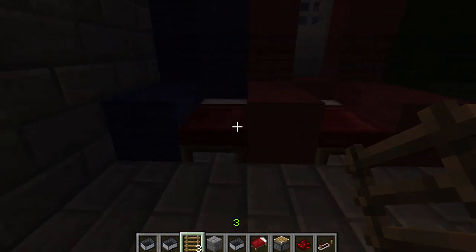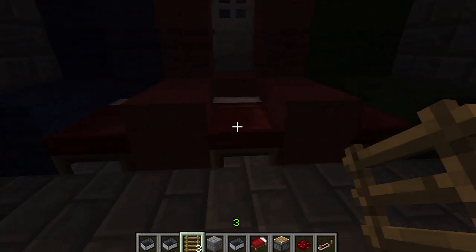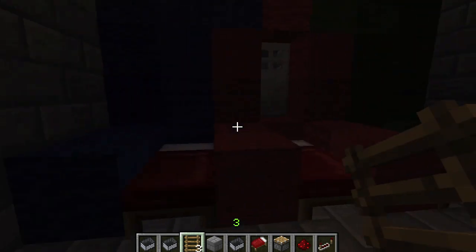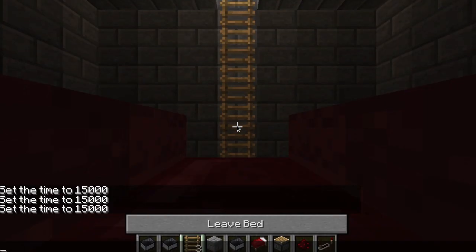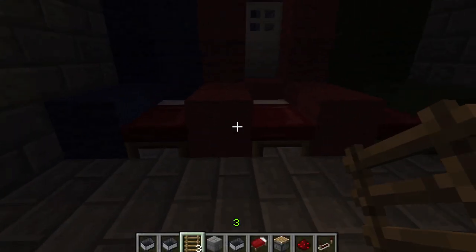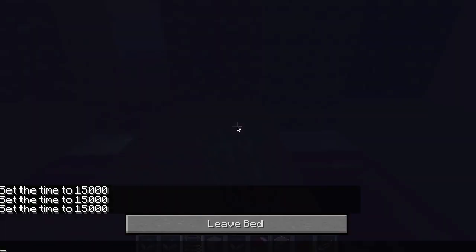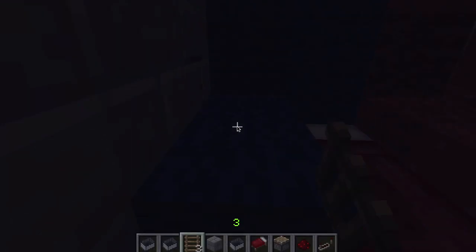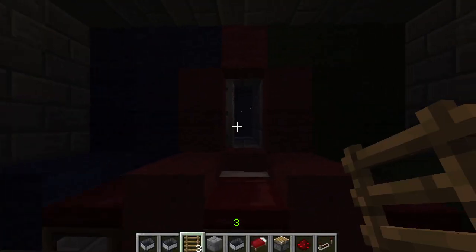The combination keys are these three beds right here. The combination is fully configurable, but let's just show you how it works. So you jump into a bed, you hop out, wait a couple seconds, jump into the next bed of the combination, hop out, jump into the next bed, hop out, and jump in, hop out. And then the door opens.